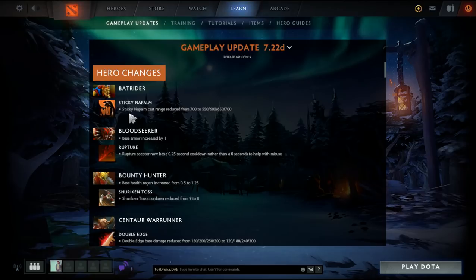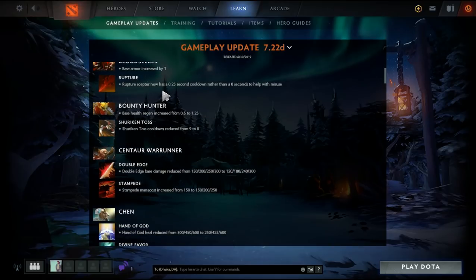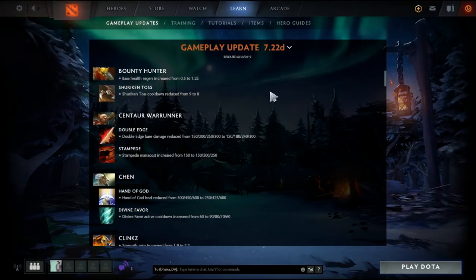Sticky Napalm mana cost reduced from 700. Bloodseeker base armor increased by one. Rupture now has zero point cooldown — all right, that should help with misuse.